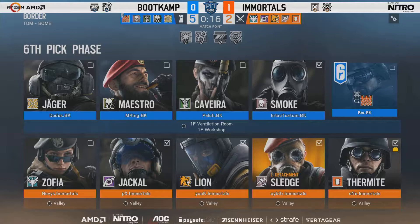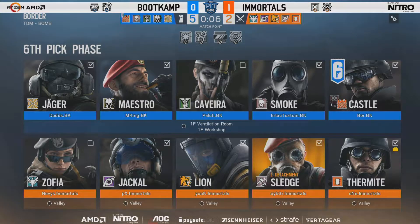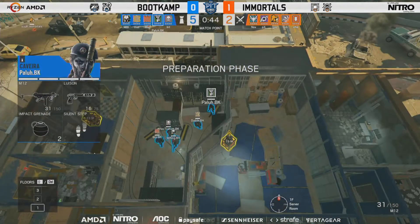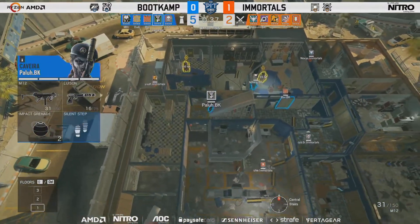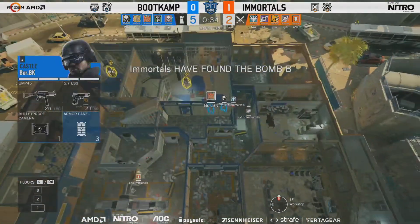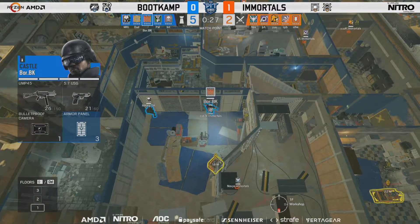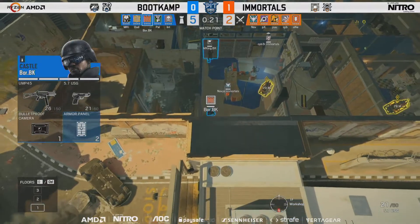Lion is very rarely used in Latin America Pro League — we see him banned constantly — so it may just come down to rustiness with Lion. It's definitely showing. Palu is having an explosive game. Bringing Cav to try to emphasize the roaming game. We'll see whether Lion can finally make a mark on this map or if he's had his claws removed. Smoke, Castle, Jäger and Maestro are back on the board to try to get a bit more roll.